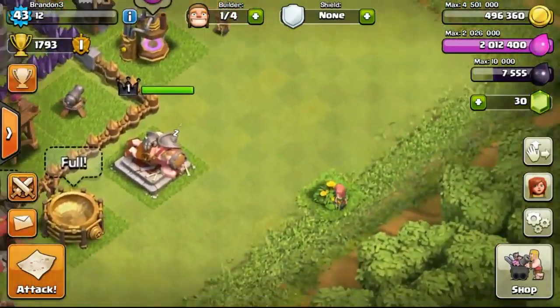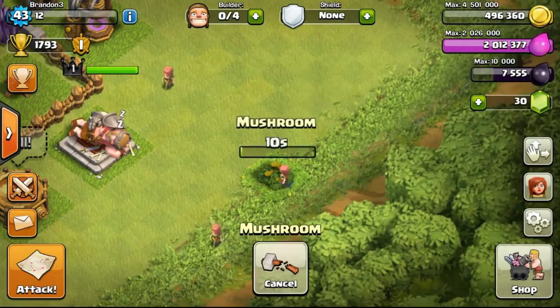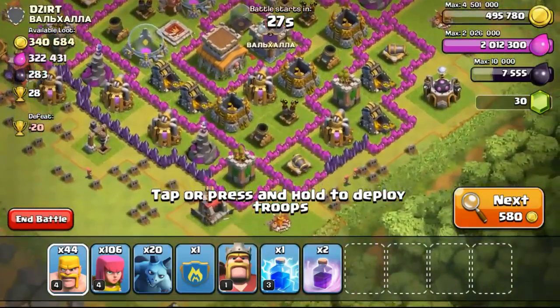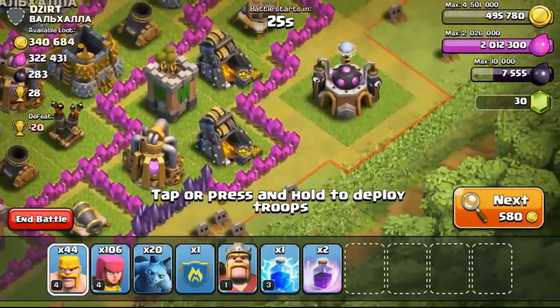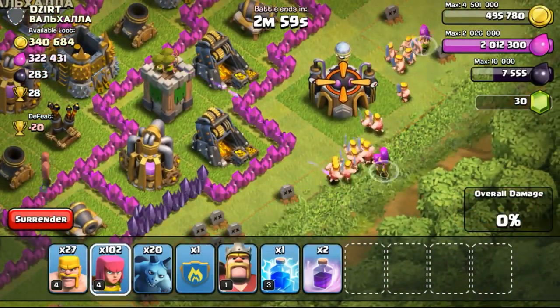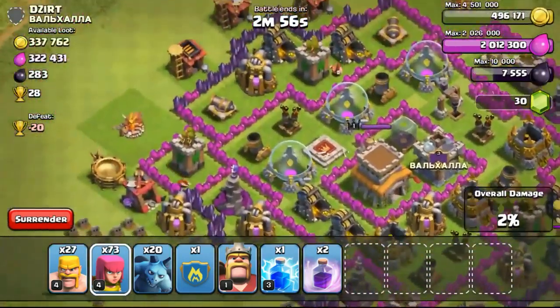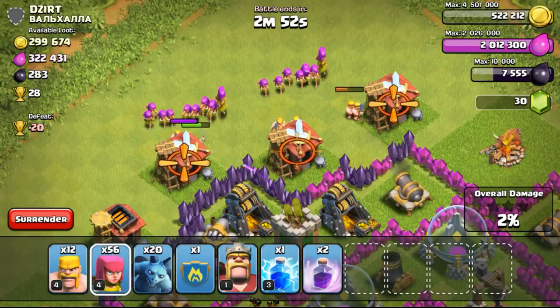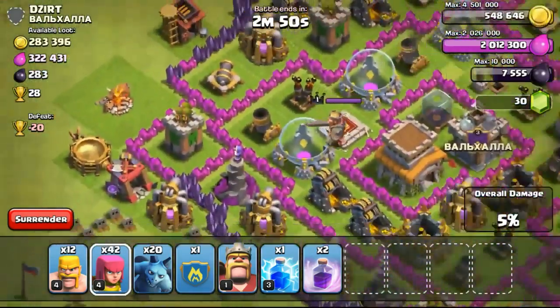Going back to my base to remove the Mushroom right now. The builder is going ahead to remove the Mushroom in 10 seconds — let's go ahead and find a raid. We found a 340,000 gold available Town Hall 8 base, so definitely going to go for the attack. The Mushroom will definitely be removed once we're back, and we'll be able to go ahead and remove the very fourth and last obstacle on my base.